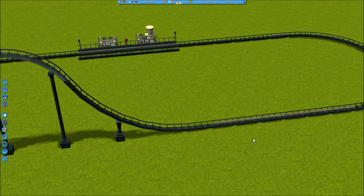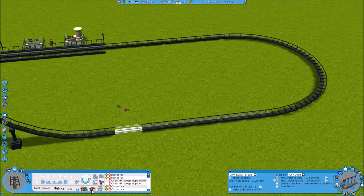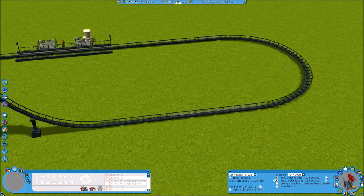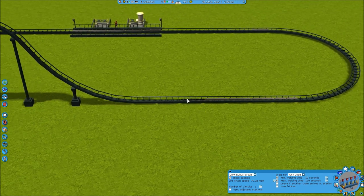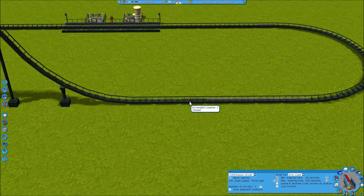We're going to go back into the coaster editor and head over to our launch section. Instead of having the block brakes, we're going to go a short distance and then put one chain lift and then flat. Here's the difference between Tycoon 3 and Tycoon 2 that makes this possible: in Tycoon 2, chain lift only counted as a block section if it was going over a hill, but in this game any time you have chain lift, it counts as a block section.